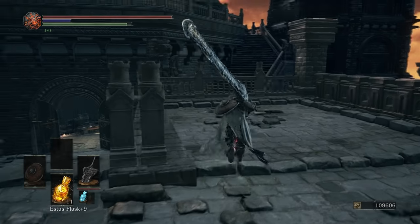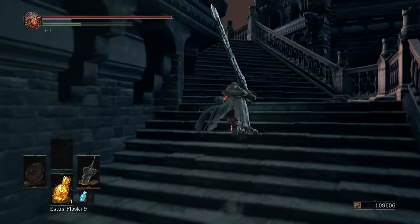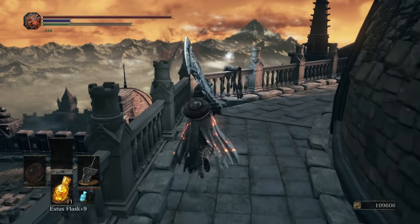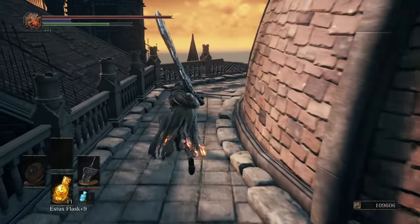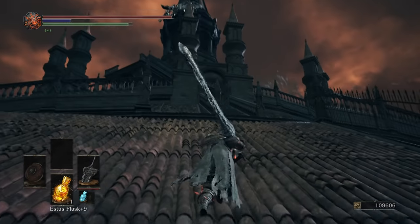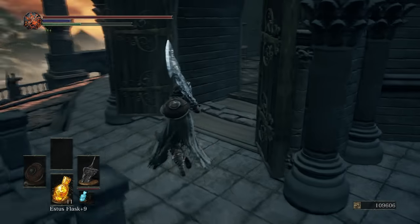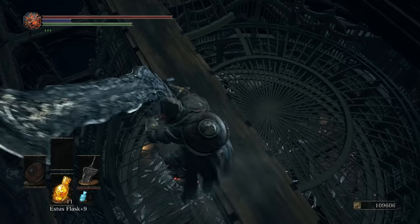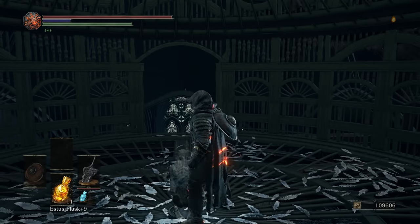Up top that way is to the boss, but there's some stuff we want to get over here first. We're going to run up here and around this, grab ourselves a Crestfallen Soul. Now once we go up here, three fatty guys — you can see them up top. They're very similar to the ones we've been fighting before, except these ones have angel wings. Initially we're going to ignore them and just run. Get inside, drop down onto the rafter, drop down onto the cage, down inside — and divine pillars of light.